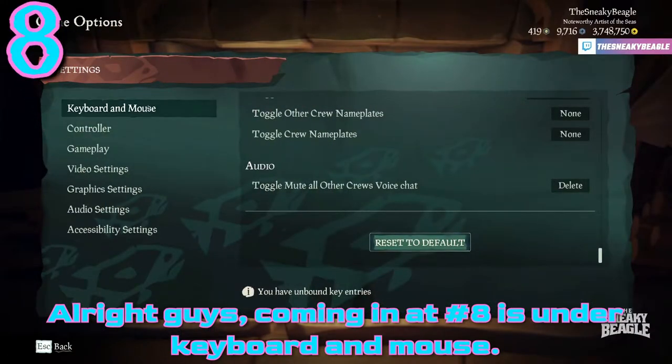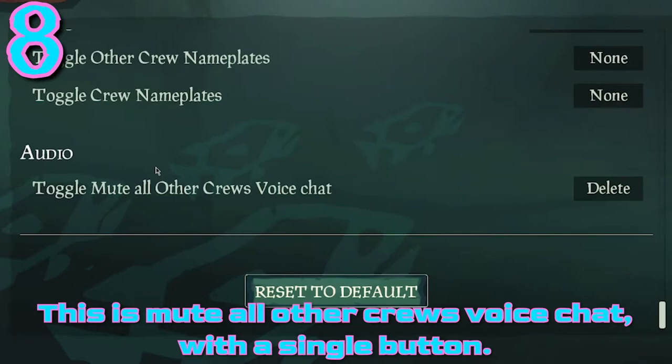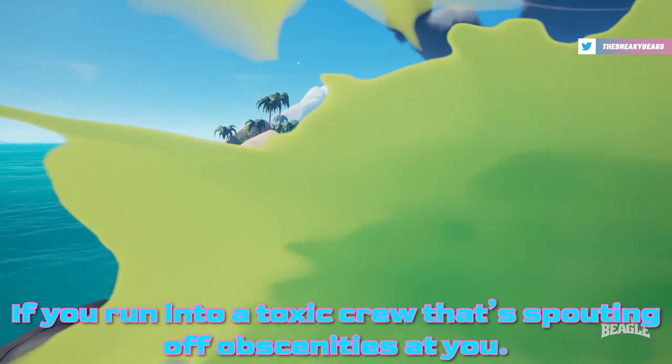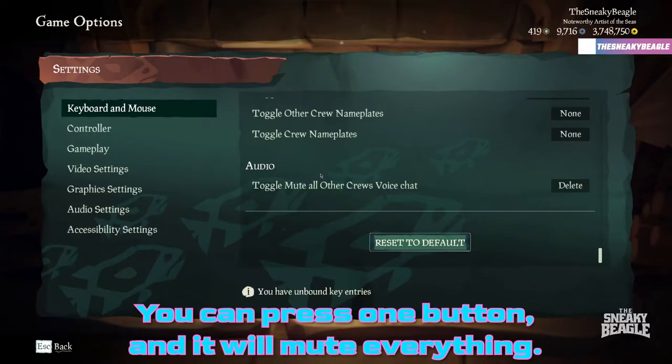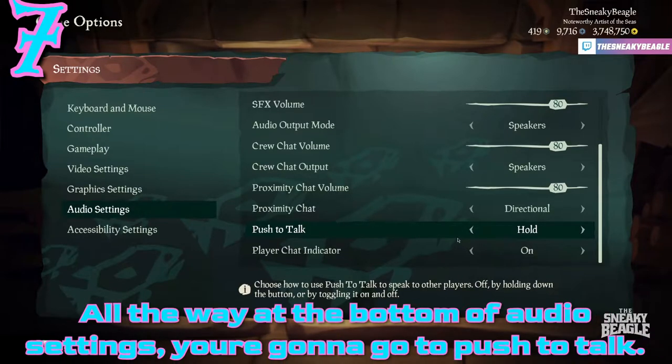Coming in at number eight: under Keyboard and Mouse, at the absolute very bottom — directly below the HUD toggle we set in number 10 — is Mute All Other Crews Voice Chat. With a single button press, if you run into a toxic crew spouting off obscenities at you, you can press one button and mute everything.